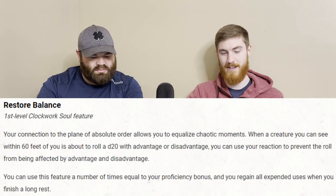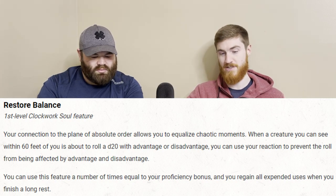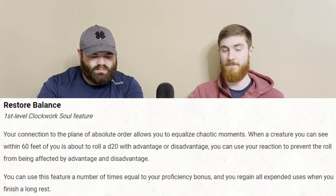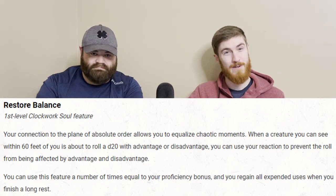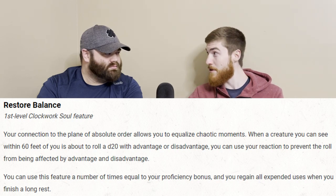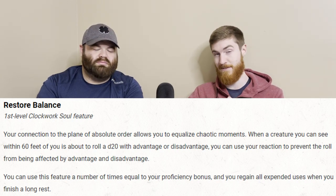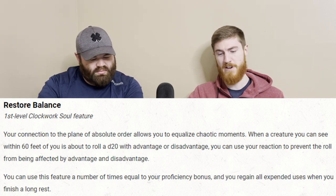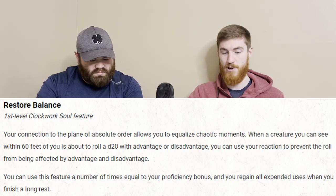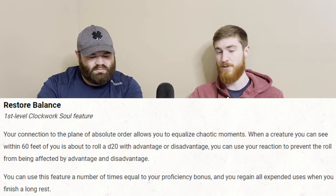Also at level one, we have Restore Balance. When you see a creature within 60 feet is about to roll a d20 with advantage or disadvantage, you can use your reaction to prevent the roll from being affected by advantage or disadvantage — essentially, you can just cancel advantage or disadvantage. You can use this feature a number of times equal to your proficiency bonus, and regain all expended uses when you finish a long rest.